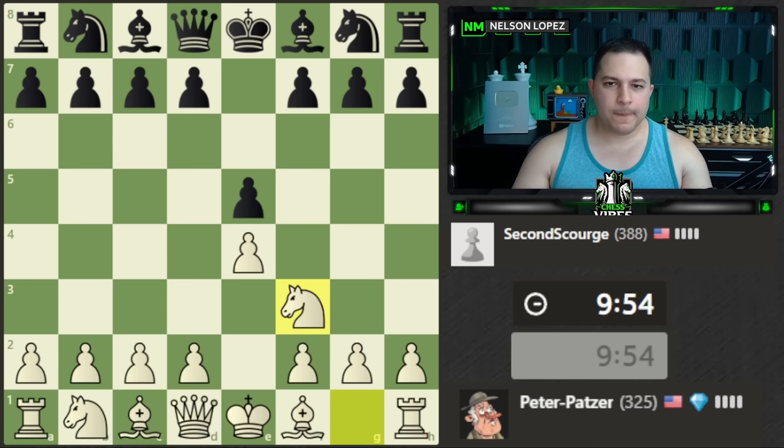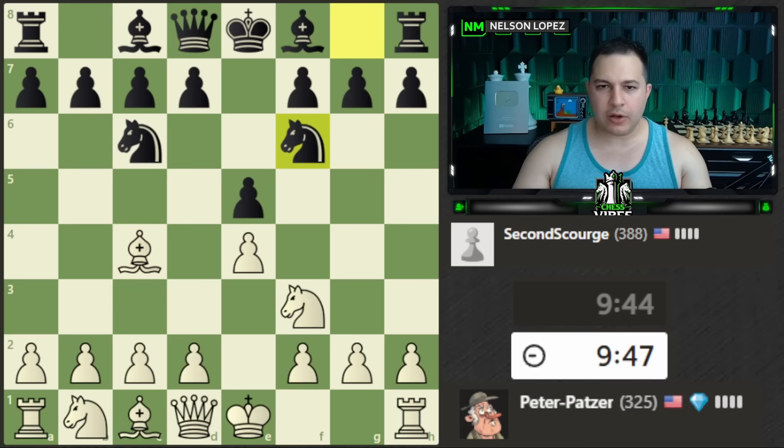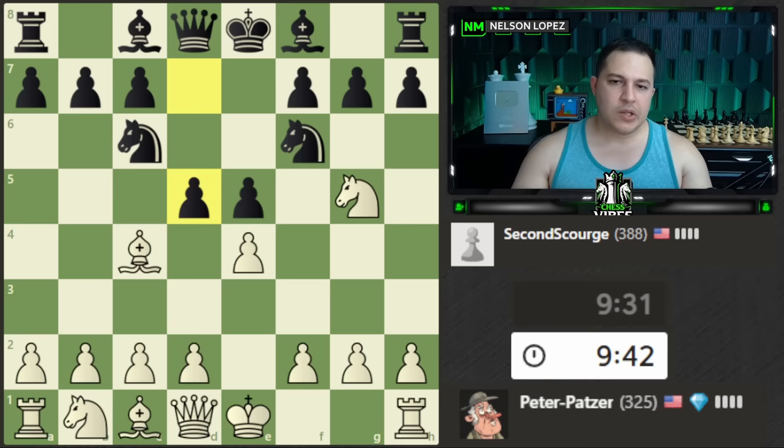We'll play this again — lining up on this diagonal is a very good opening at this level, even several hundred rating points higher. I think we'll try the Fried Liver again. The basic threat is the fork. They have to play d5, or if they know the tricks, bishop c5 — I don't expect to see that very often at this level. Yeah, d5 — so we take it.